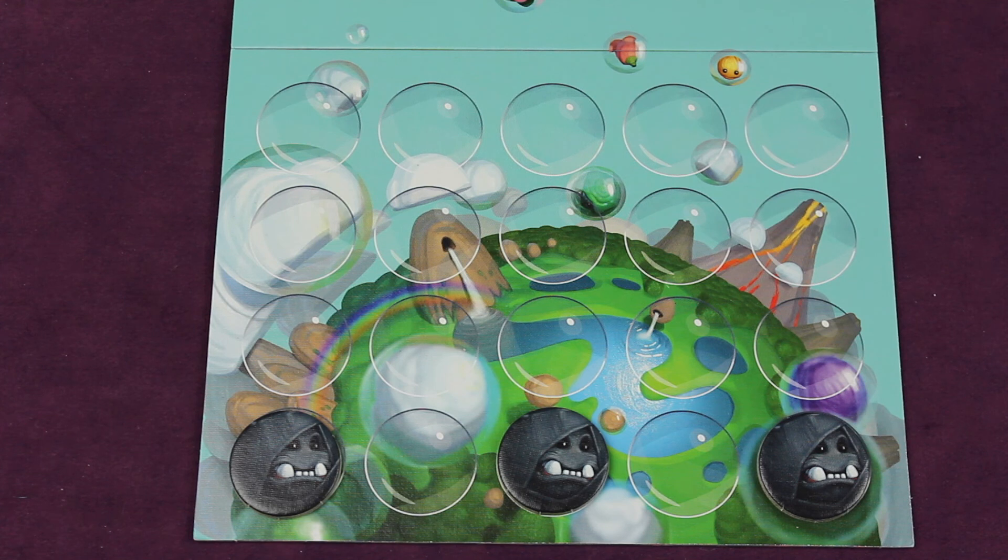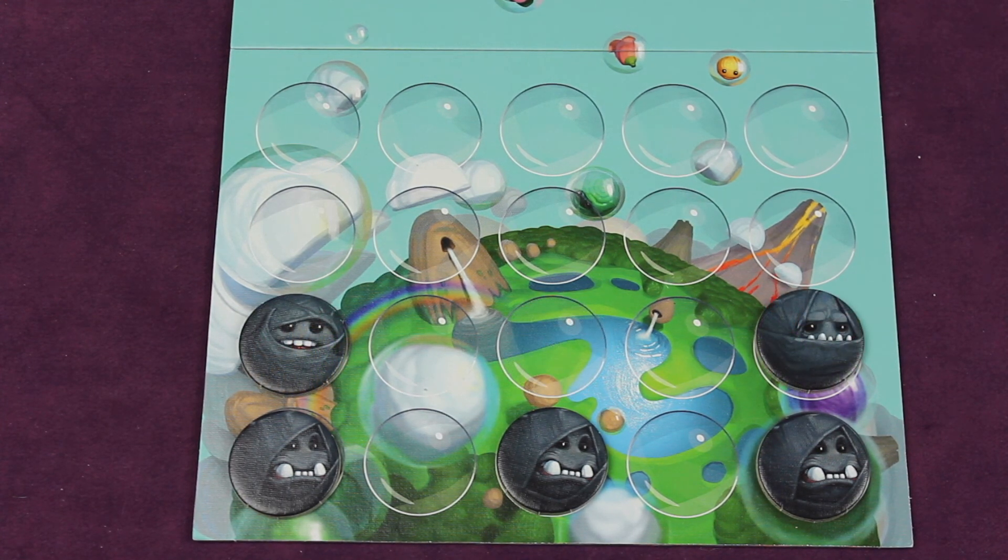On each player's side, on the very last row, place three black bubblies as shown. For a more difficult game, place a fourth black bubbly above the middle one. For the hardest difficulty, start with five black bubblies set up as shown.